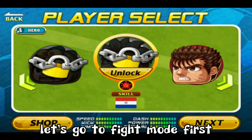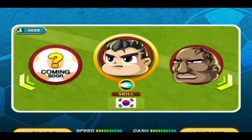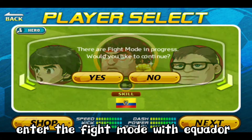Let's go to fight mode first. Select Equator. Enter the fight mode with Equator.